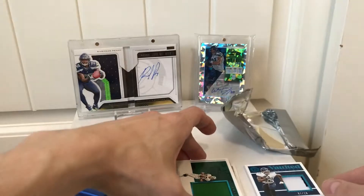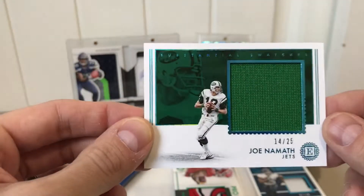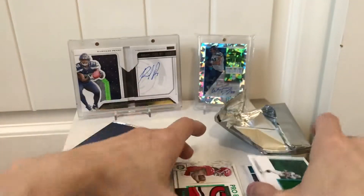The next card we've got is a Joe Namath numbered 14 out of 25 relic — player worn as well, unfortunately. Let me take a look at this card.